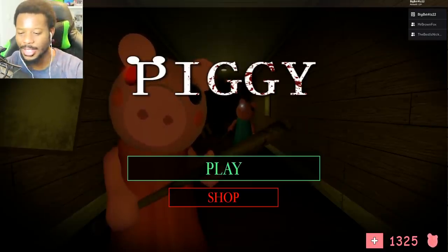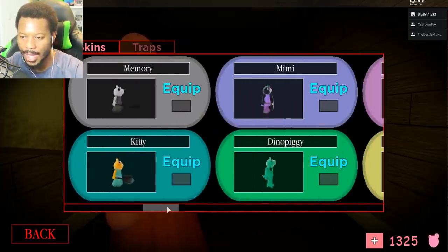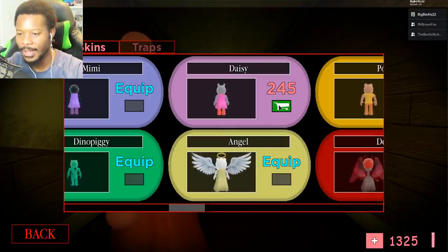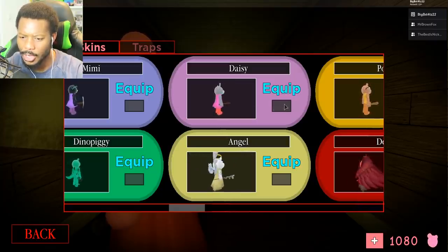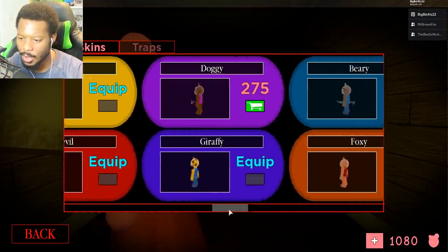Let's go over to the shop and check out the brand new skins. So we have Daisy — 245. Let's go ahead and get Daisy. Looks like she's using either a board or a hammer with a nail in it, which also looks very, very scary. I will admit. It's going to equip Daisy.